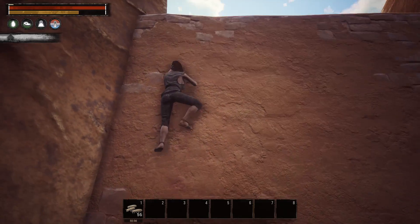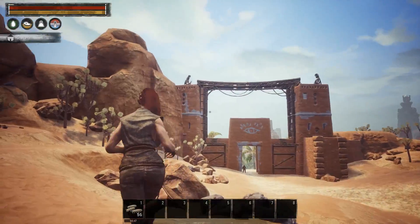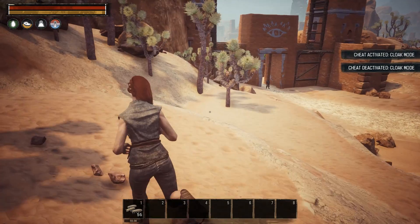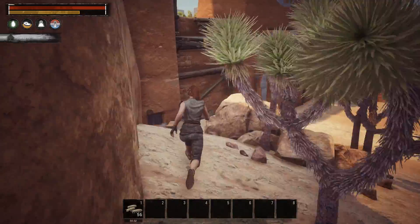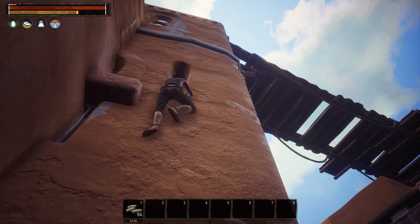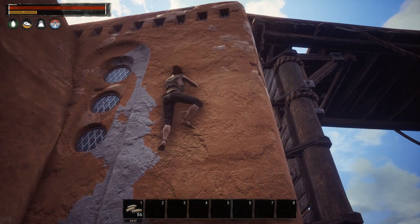We're going to jump up here, climb this wall, jump down on the other side, and head straight for that wall over there — avoiding this guy, who I don't think is hostile. I do not have cloak, god mode, or extra stamina active — you can see everything is unchecked. Now we'll climb up this wall — you can climb a surprisingly far distance at level one with no points in stamina.